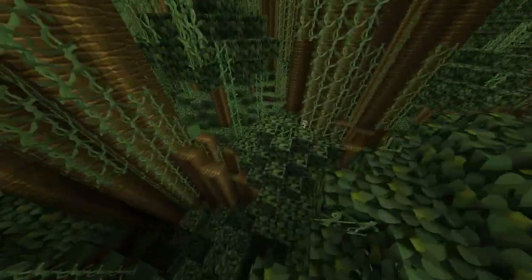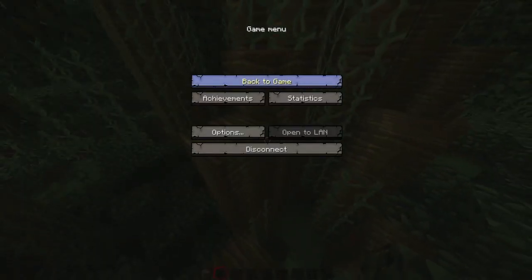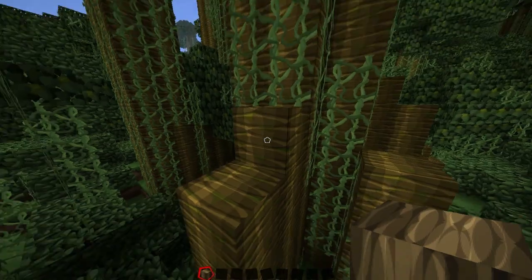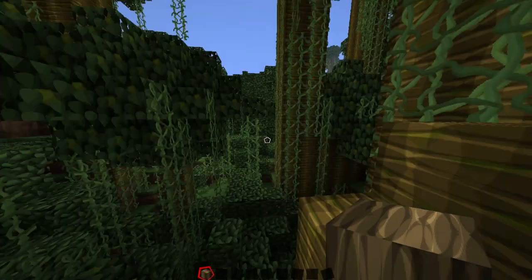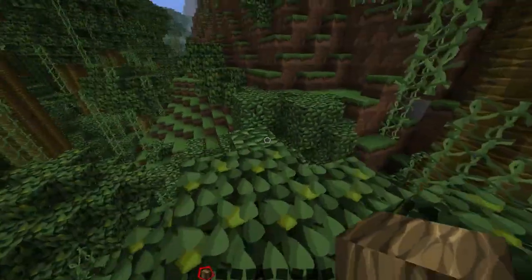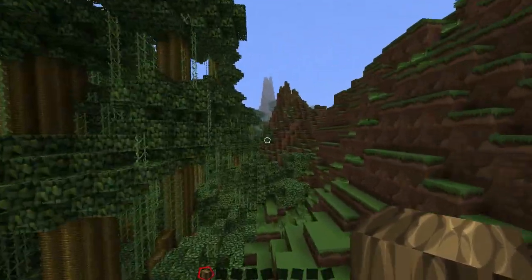Another thing to note is with these jungle trees - these blocks are actually textured on all six faces. It is block 17, 12, and then the jungle ones are 17, 15. They basically just have the wood texture on all six faces. It looks more complete - it's got bark all over it, like it would. It looks nicer, so I'm probably going to use those for bases of trees.